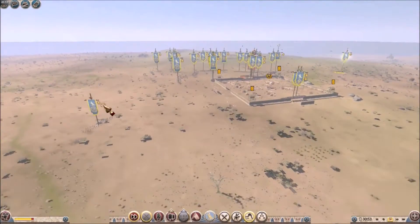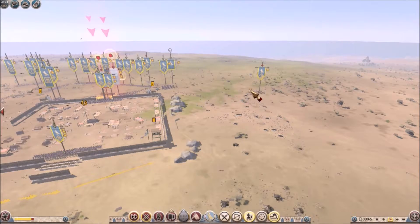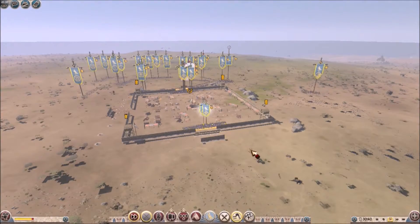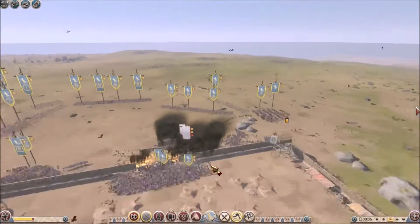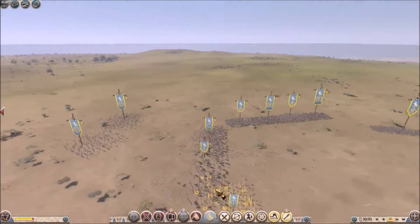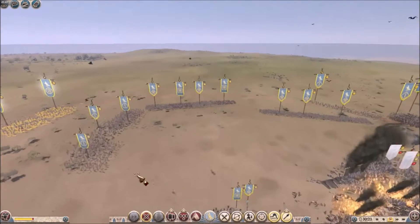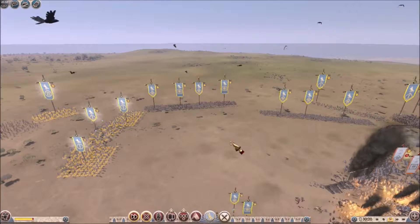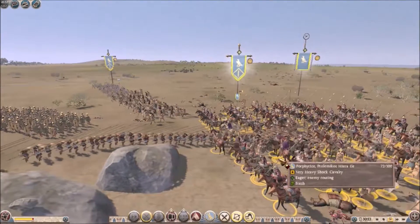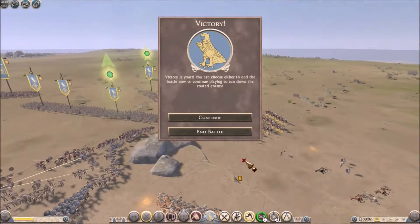So now we have pretty much won this battle. They haven't all routed yet, but as soon as they do we will go ahead and hunt a few of them down. We take those guys off fire at will so they don't end up killing some of my own troops. And here we are really defeating a large portion of their army, just because they are retreating into mine. And we have a victory.